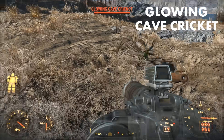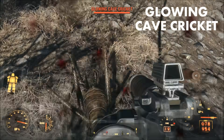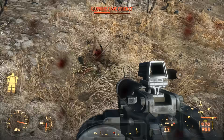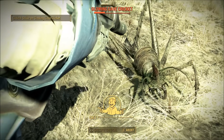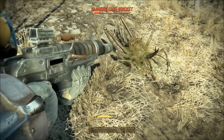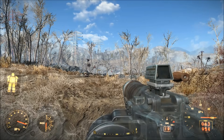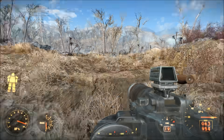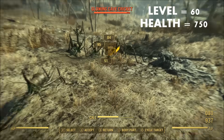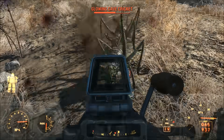Number 10: The Glowing Cave Cricket. This is an entry that I'm sure will surprise a couple of people. It's true that these enemies aren't going to withstand a lot of bullets, but they can be difficult for the player to shoot due to their erratic movement. Plus, for their size, they also have an impressive amount of health, as well as an impressive amount of damage potential. Their defenses are also fairly decent, and they typically always travel in groups with some other Cave Cricket variants. The Glowing Cave Cricket is the strongest Cave Cricket from the Nuka World DLC — a level 60 enemy with about 750 health.